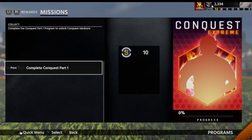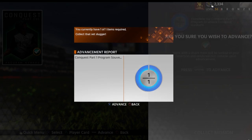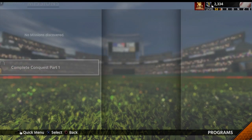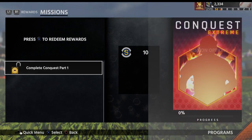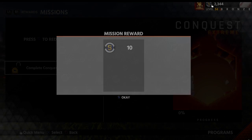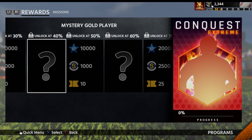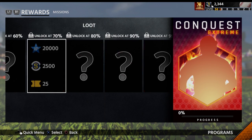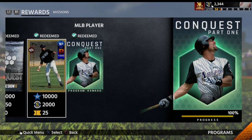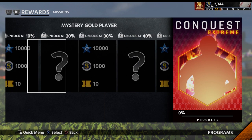Now we can get into Conquest Extreme. Let's take a look at it. Conquest Part One is done - I'm putting it in here. 'Mission has advanced: Complete Conquest Part One' - we did it! Conquest Extreme is now unlocked. I'm still going to have to hit up SDS to get my Luis Gonzalez - that sucks. But here we go.